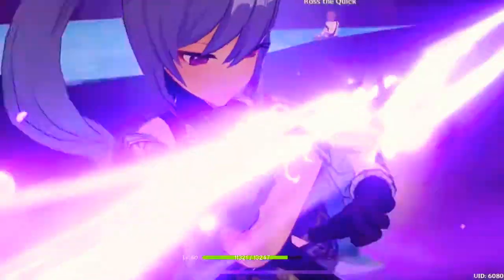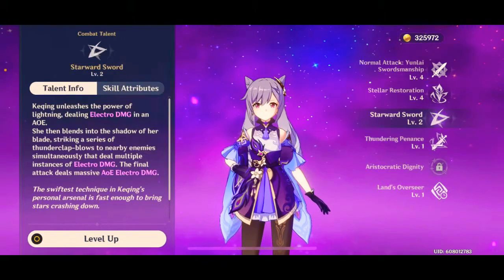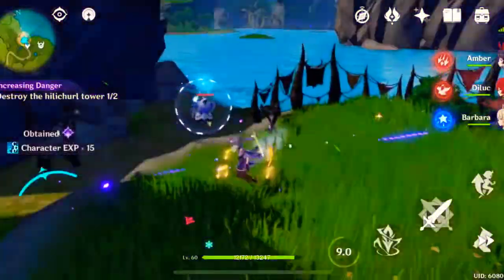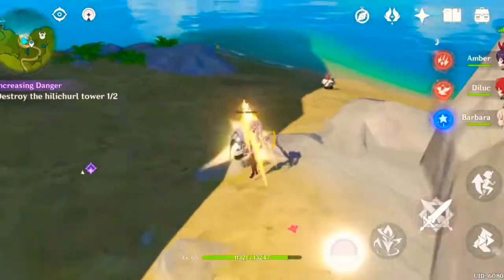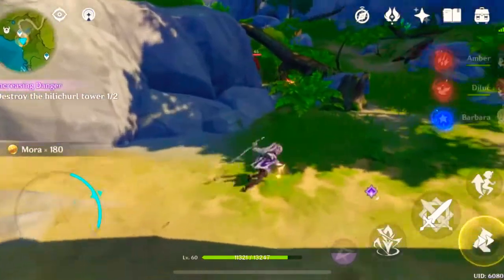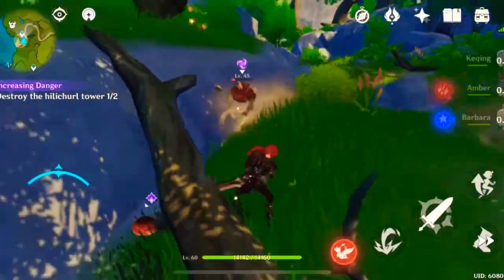For Keqing's ultimate, we have Starward Sword. Keqing unleashes the power of lightning, dealing electro damage in an AoE. She then blends into the shadows, striking a series of thunderclap blows to nearby enemies simultaneously that deal multiple instances of electro damage. The final attack deals massive AoE electro damage. You can just stand in the middle of a bunch of enemies and go absolutely crazy on them. This does deal a lot of damage, especially the higher you level this talent up as you progress.